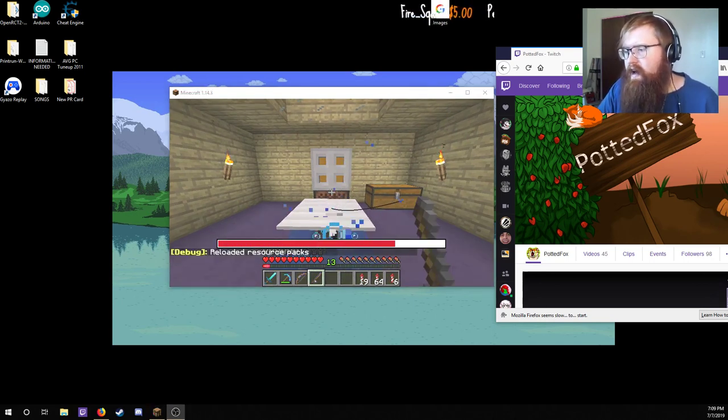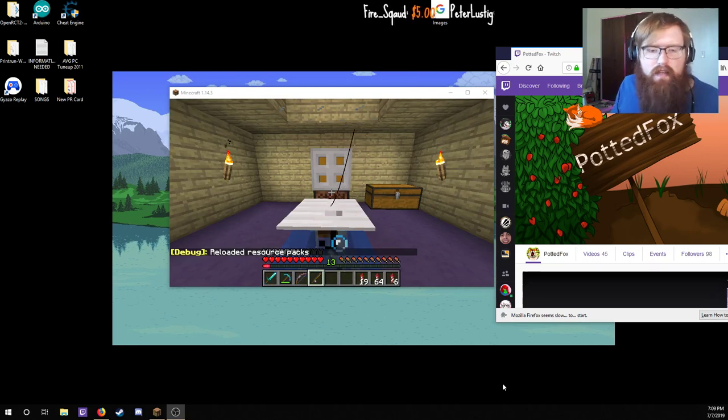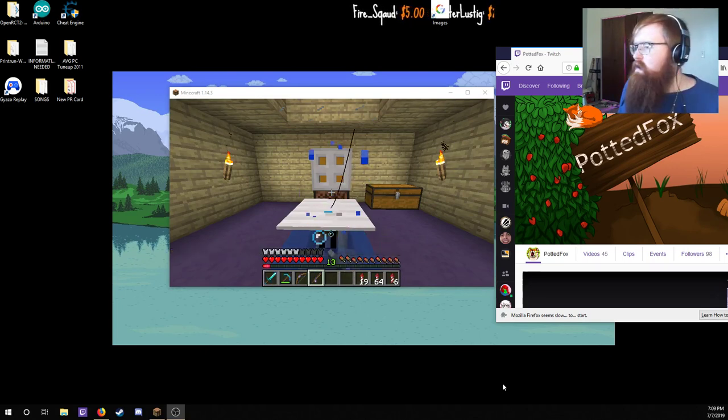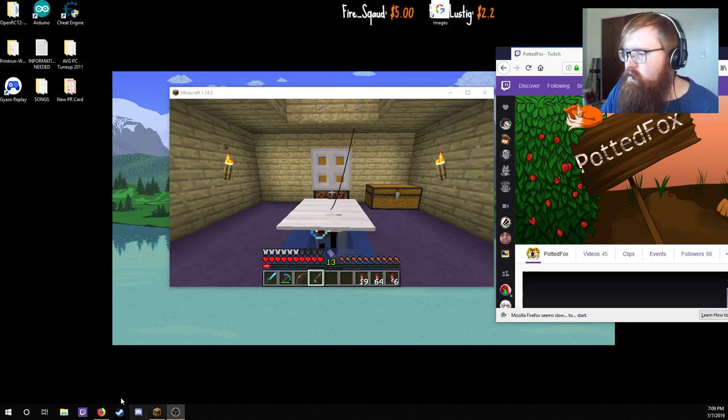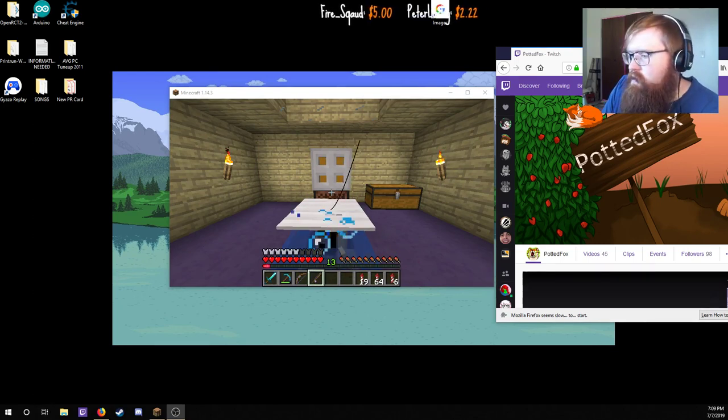Then you hit Alt-Tab when this menu is open. The game will reload and it will maintain your previous input, and that's it. No downloads required. I think this method is a little better than the previous one, because it didn't require a program that may or may not be updated in future versions of Minecraft.